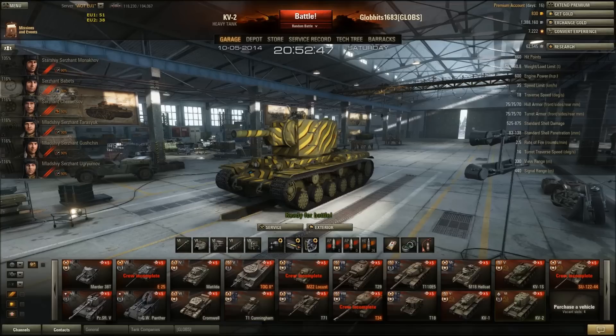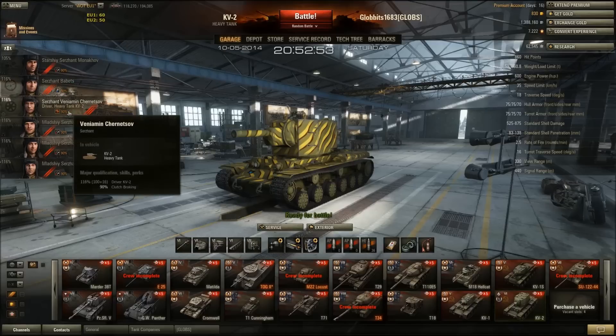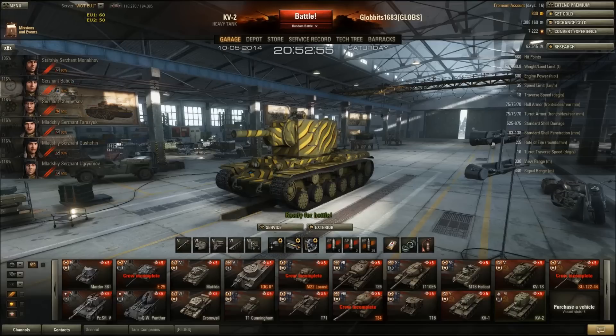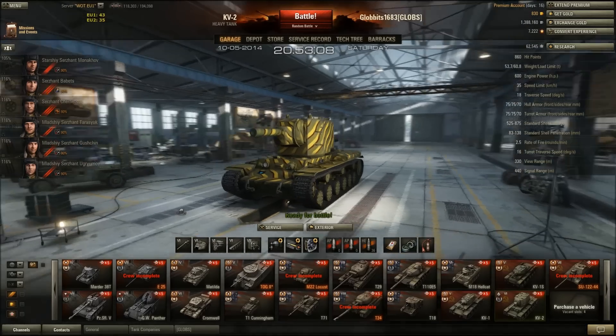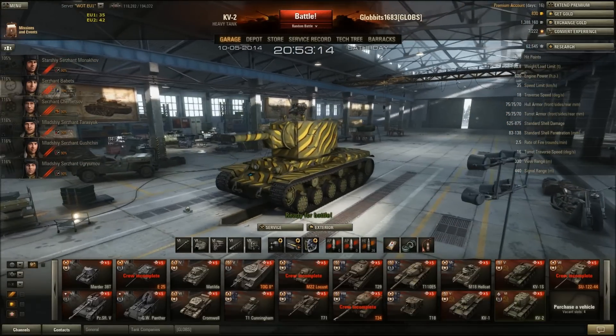Crew skills: I've gone for repairs on the non-essential crew, snapshot on the gunner to enable more accurate fire when turning the turret, and clutch braking on the driver to try to counteract the poor hull traverse. Brothers in Arms is definitely a skill I'm getting as soon as the crew hits 100%. You get tracked a lot in this thing because of the size of the tracks, so repairs is the right call. Onto the Chronicles of Derp then — let's go.